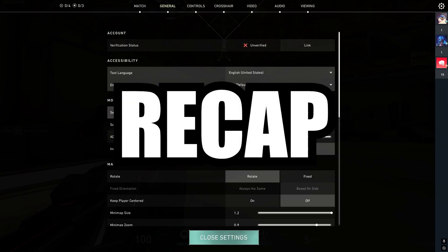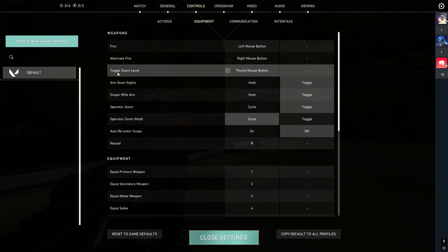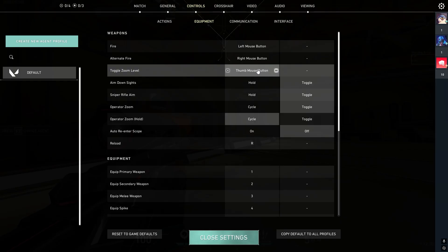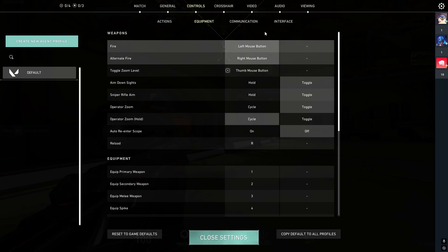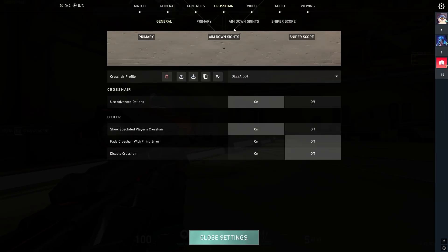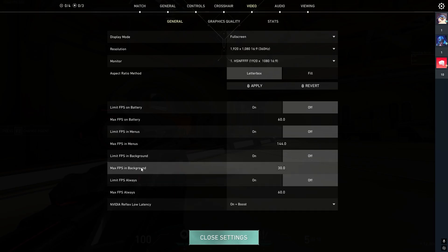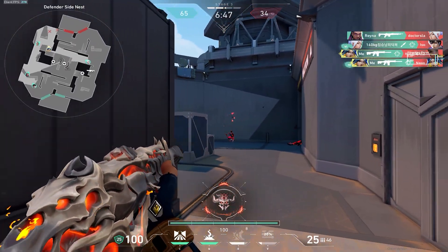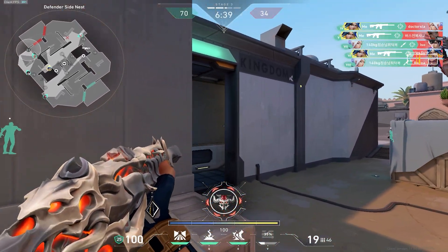To recap the important parts: map rotate on, mini map size 1.2, mini map zoom 0.9, vision cones on. For controls and equipment, toggle zoom level assigned to thumb mouse button. Aim down sights can be set to hold; if you use hold for sniper rifle, toggle zoom level is especially important because without it there's no way to scope in. Toggle zoom level is very important. Crosshair — I'll be making a separate guide. For video, the key setting is limit FPS always set to off. That's it for today's guide — I hope I cleared up any questions about game settings. Leave a comment if you have more questions. Thanks for watching, and happy ranked games.